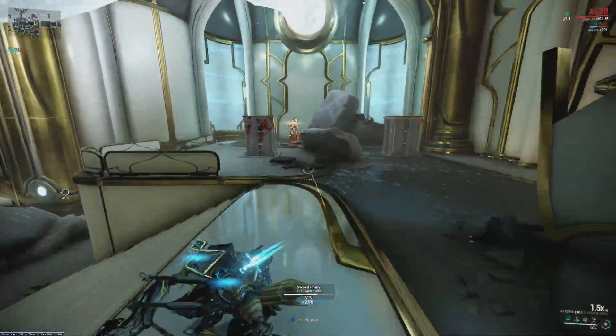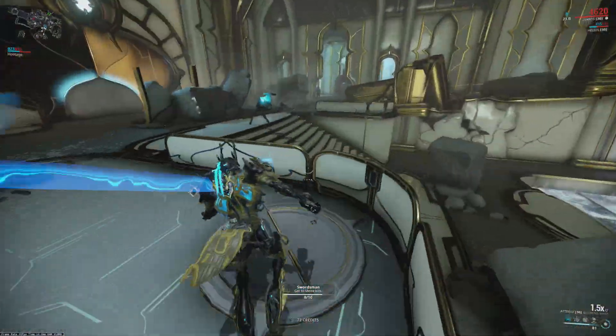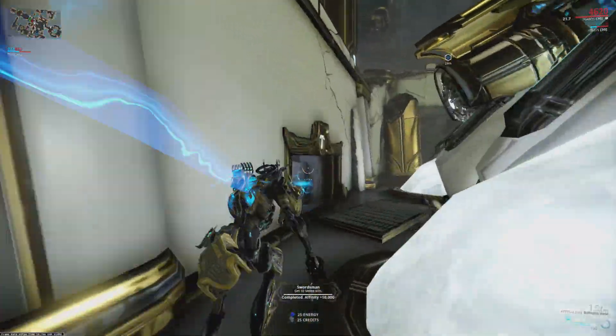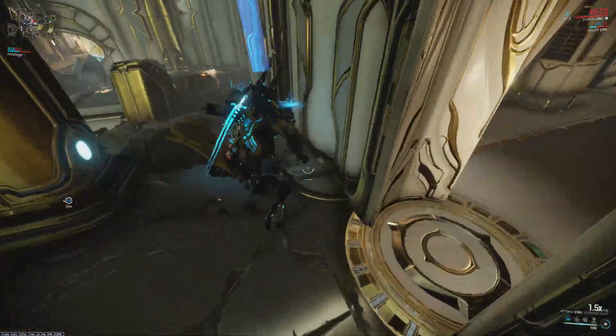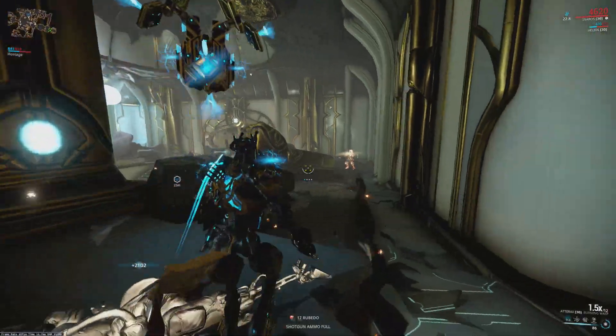We can have a nice relaxing run here — get rid of all these pesky enemies. So we have this bottom entrance which is really straightforward, and there's also an upper entrance. If you come through this door, this is usually the one you'd use when you're coming in blind.